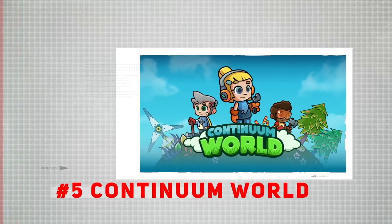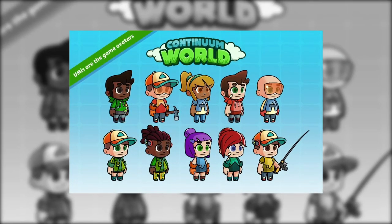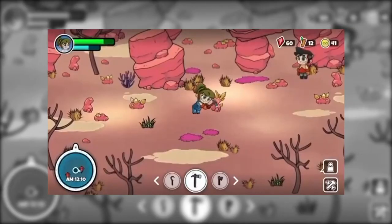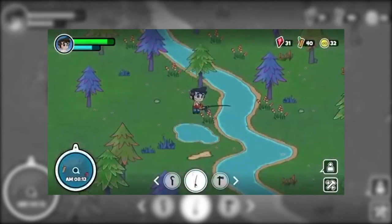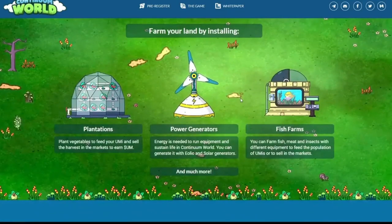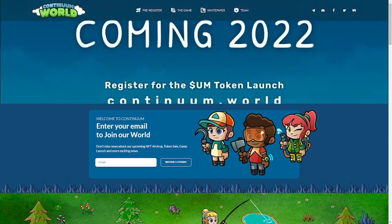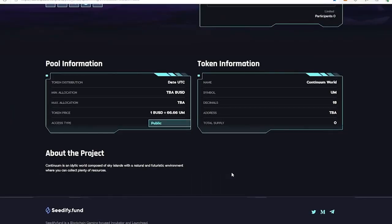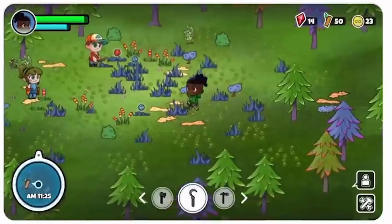Number 5: Continuum World. Let's start with number 5, which is Continuum World. The game isn't out yet, but pre-registration is happening in case you're interested. Continuum World has some nice and cute graphics — that cartoonish visual presentation that you may like, or possibly despise if you don't like cartoons. You monster! The gameplay mechanic is what you would expect, which is to farm and run things in your plot of land. To get the ball rolling, you need to buy a plot of land available in the game.